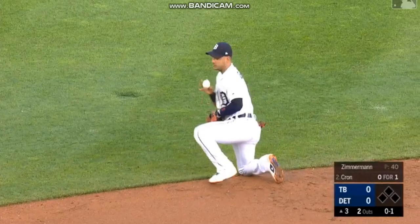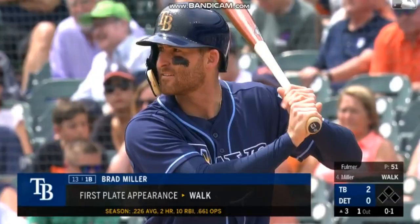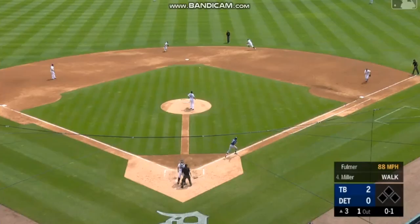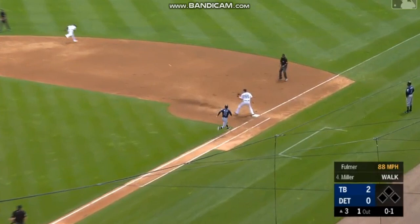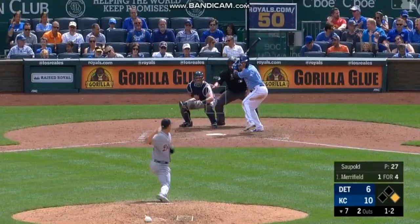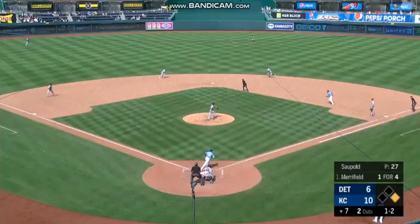Iggy with a diving stab on the backhand at short. Little chopper up the middle — Iggy spinning and throwing. Oh, what a play by Iglesias! How about that one, Simo? You had a pretty good view of that one. Bearfield hits the ground ball, kicked up there by Sophold — Iggy has it. Quick throw — got him. What a play.